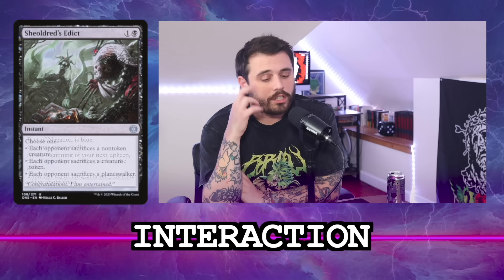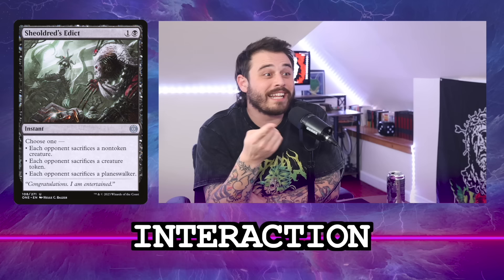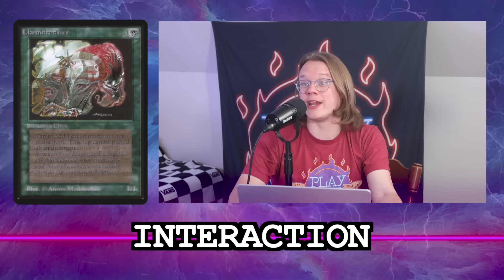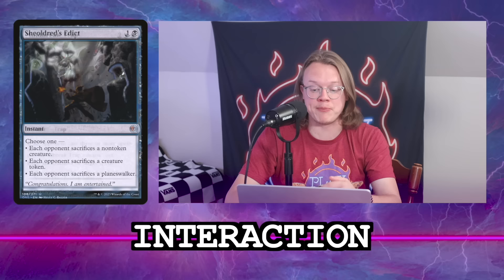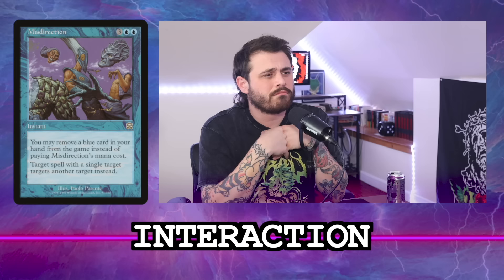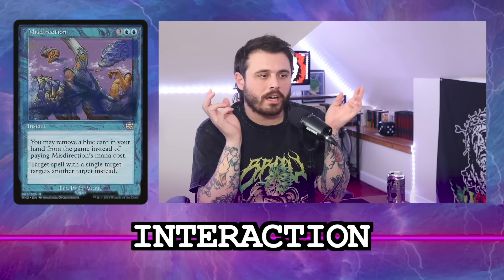We'll include Pact of Negation because it's a great card. Shieldmage's Edict — I play it in Nymris and have had it be a three-for-one killing three things I wanted to kill. Its ceiling is insane. Mind Break Trap is in too. Do we want Misdirection? I like it in Nymris because it triggers the commander, but I don't have a way to do that here. What about Subtlety? No — I hate Subtlety in Commander. You're essentially giving them back the card to draw again.